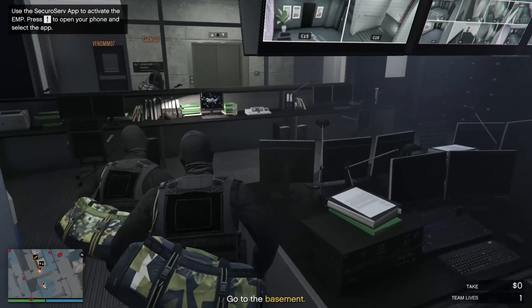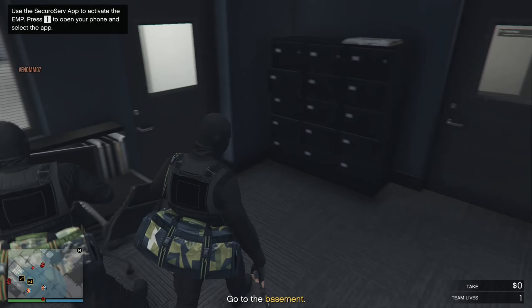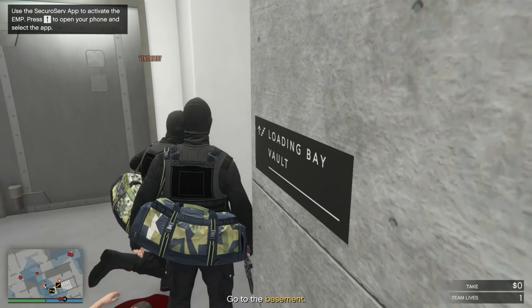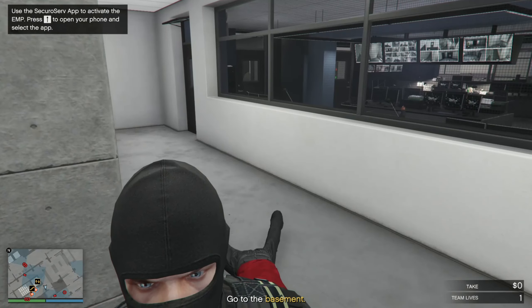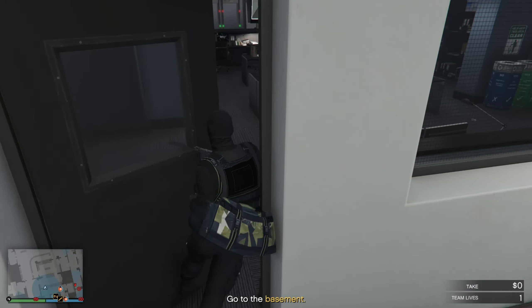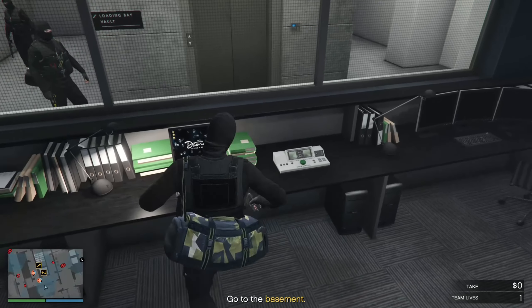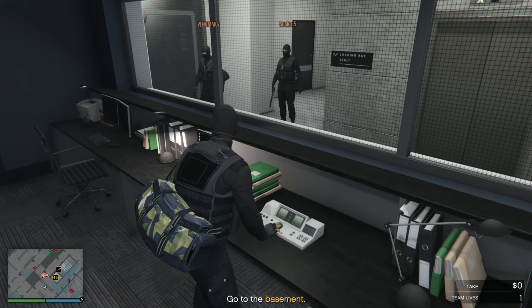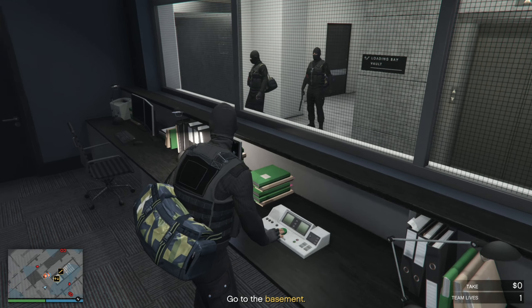The EMP is all set and ready to go. It'll kill every circuit in the casino — lights, cameras, the whole caboose. Except the doors; they have an off-site fail-safe. Make as much progress as you can before the backup generator kicks in. Before they go to the vault, today's takings are stored near where you are. It might be worth a detour.